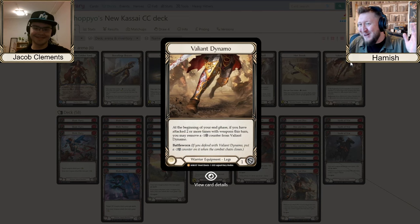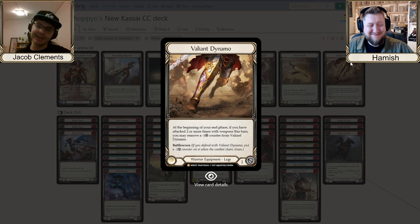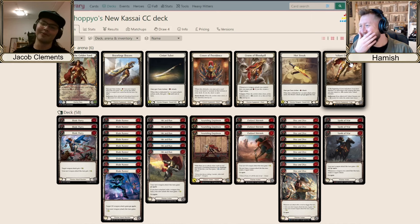Let's go through the equipment — the obvious ones first. Valiant Dynamos: someone once told me it's the best card that wasn't seeing play in Classic Constructed before this set. It's essentially armor you use every turn — one free life every turn — and it nullifies your opponent's breakpoints and helps deal with their on-hits. It's one of the main reasons to play this deck; it's right there in the elevator pitch for Kassai.